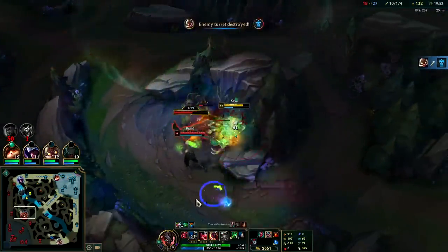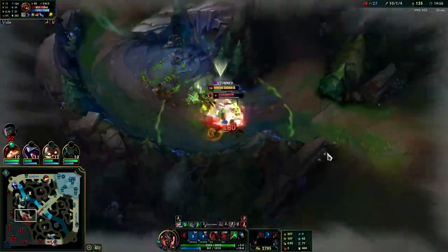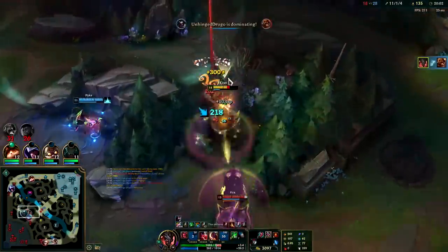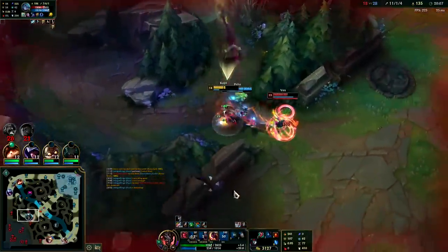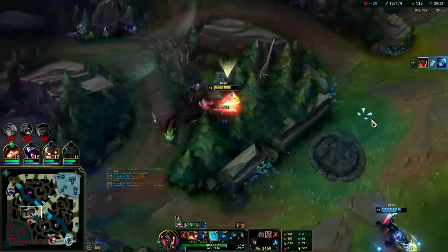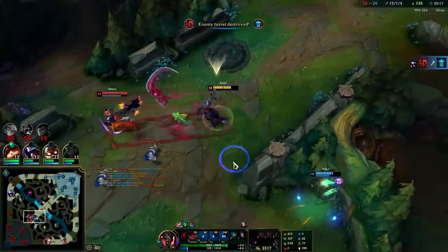Q, Gore Drinker, getting him with our W — auto attack, Q — into the R. We get the kill. Q, Gore Drinker — auto attack, Q, W — down she goes. Our Pyke came back, he was DC'd. It gave us the option to surrender but I don't think we need to.